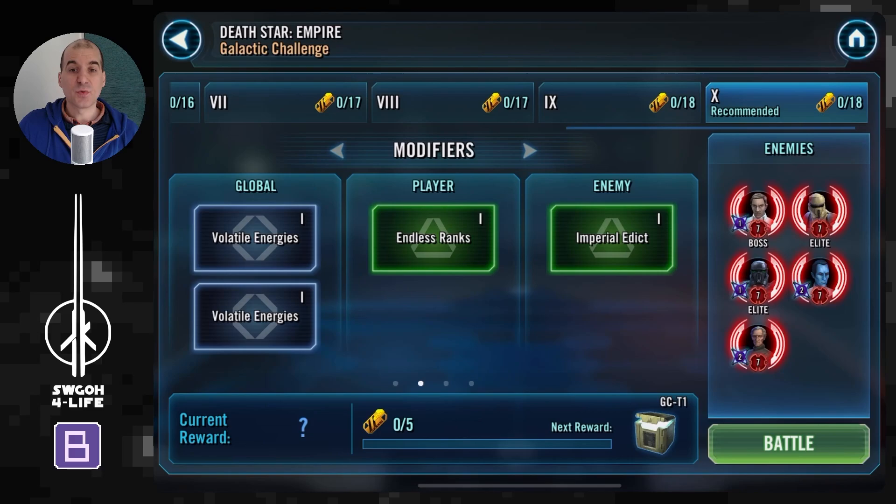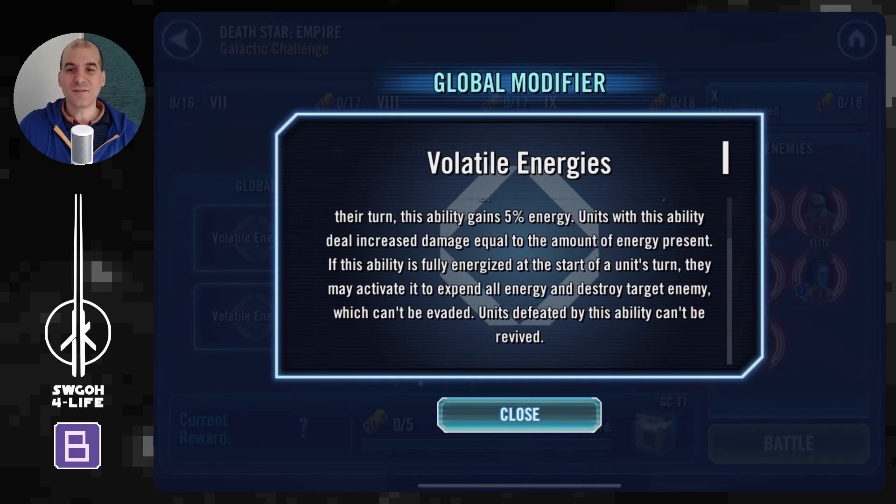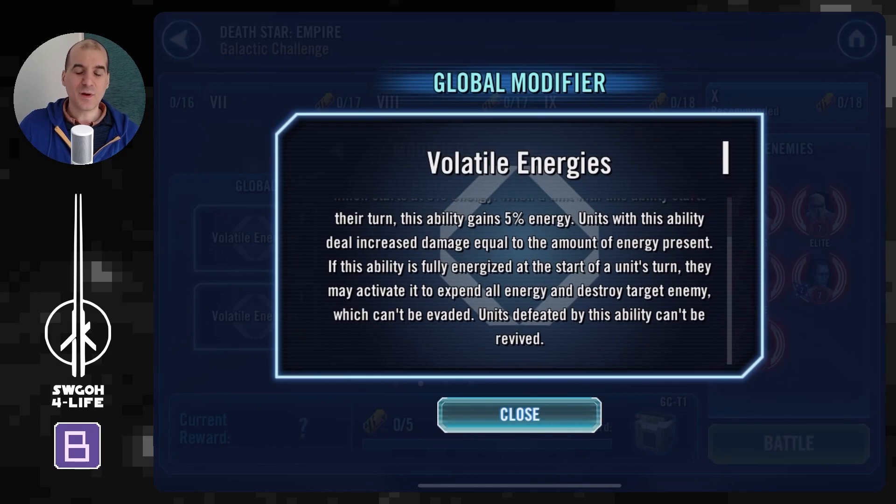Let's start off with the global modifier: Volatile Energy. It's quite a fun one. Basically, the Volatile Energy ability will charge up by 5% any time any unit takes a turn, whether allies or enemies. Once it reaches 100% it can be used, and this ability will instantly defeat the target — and that target cannot be revived if defeated with this ability.